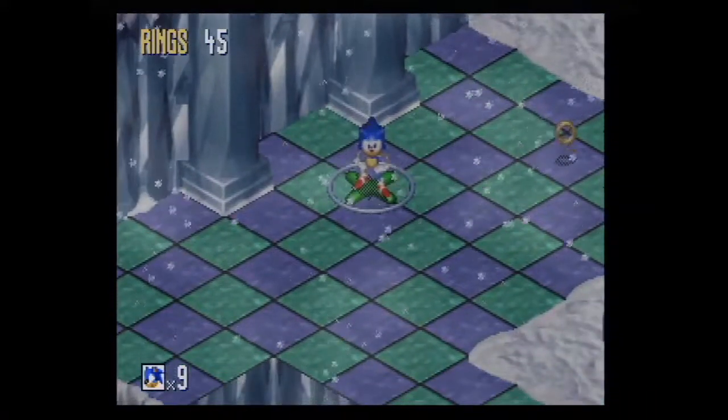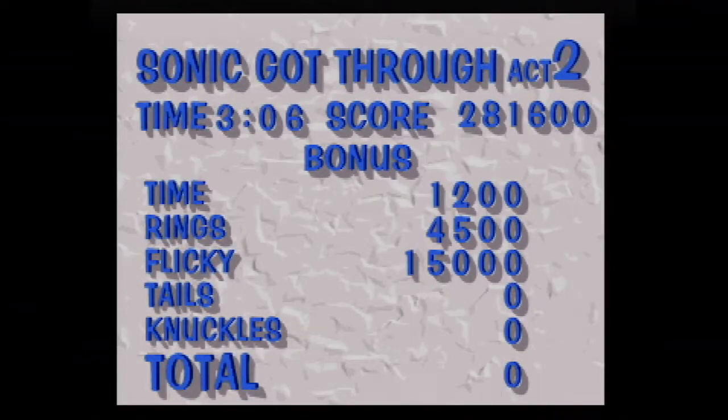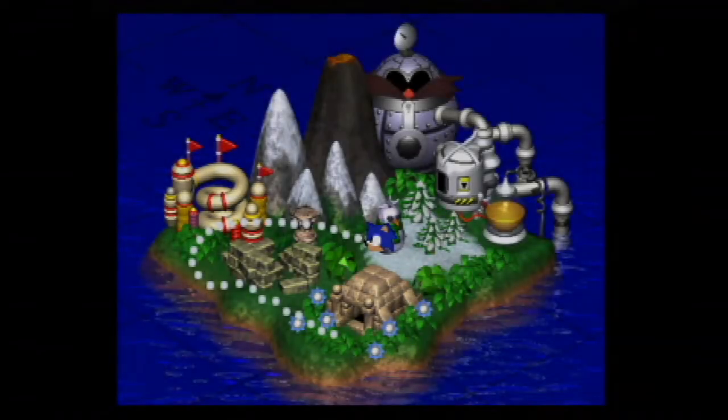The last couple levels are super short, but they have one obnoxious platforming section that drags out the level. However, most of the last couple levels I think are the best levels in the game. Well, one of them you don't even have to rescue Flickies - we'll talk more about that when we get there. It kind of shows you what could have been rather than what is. It's like, hey, this was actually fun - for a minute I actually felt like I was playing a Sonic game. Why wasn't the game more like this? There's only five enemies per level because of the gimmick, and these levels take about a minute per enemy.